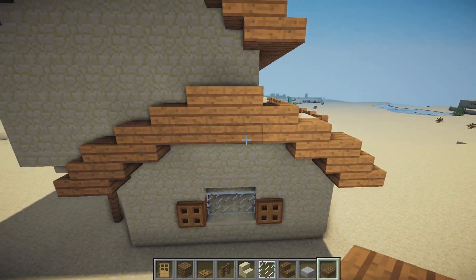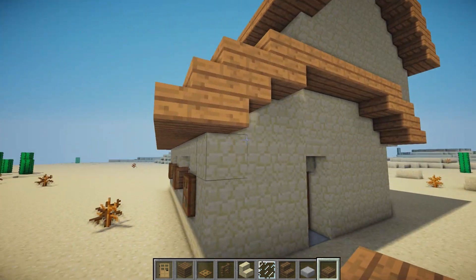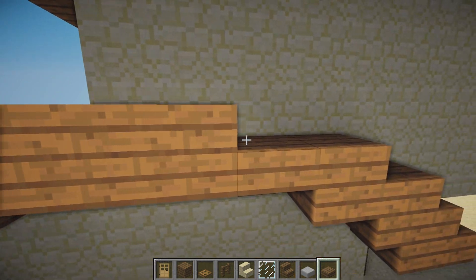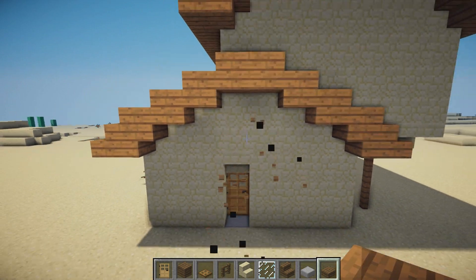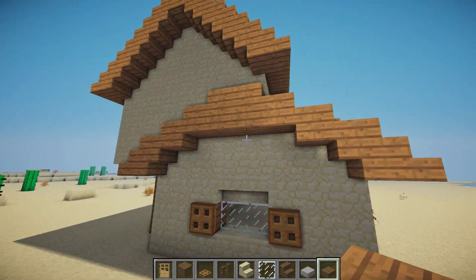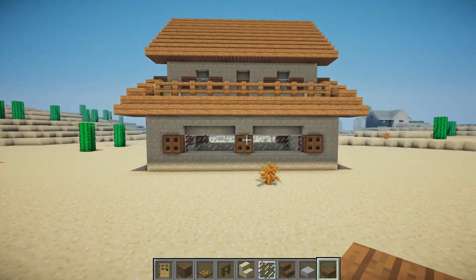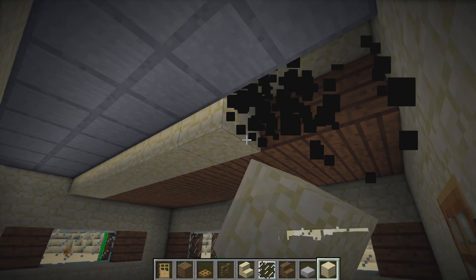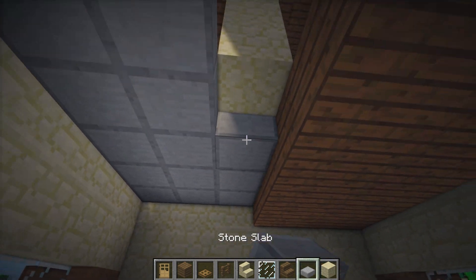Add two sandstone stairs above the window. We can also add one, two, three, and four more spruce slabs and two on top to make more of a curve in the center. We could also remove these two slabs to make it even more curved. On the inside of the build, remove this one row of sandstone and replace it with some slabs.